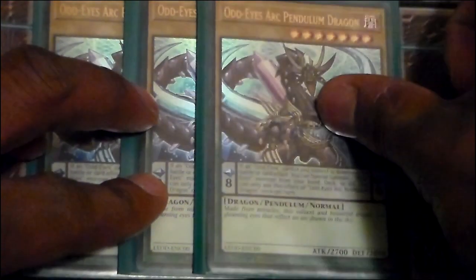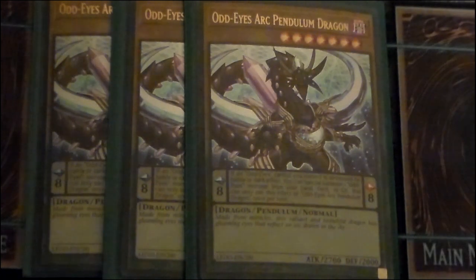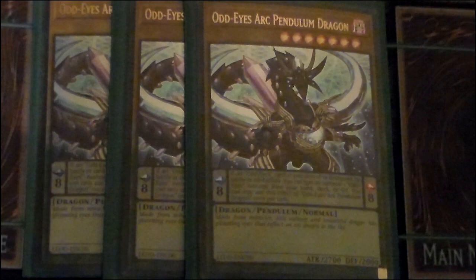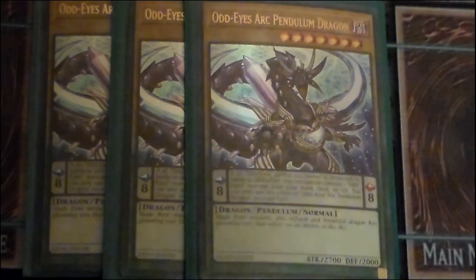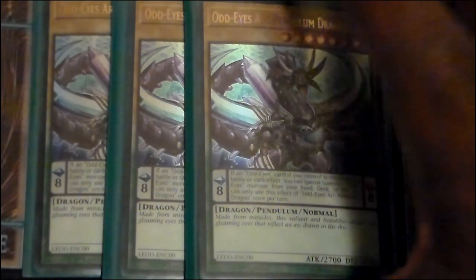One thing I run as a three-of is Ark Pendulum Dragon. It's searchable, and anytime an Odd Eyes card you control is destroyed by battle or card effect, you can special summon one Odd Eyes monster from your hand, deck, or graveyard — once per turn. It works whether you destroy it or your opponent destroys it, which is very handy. The flavor text is just badass: 'Made from miracles, this valiant, beautiful dragon has gleaming eyes that reflect an arc drawn in the sky.' You gotta play three of these just so you have something to read.